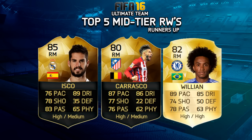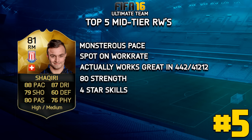Let's have a little chat about some runners-up. So we have Willian, Carrasco and Isco. Isco is great in a 4-1-2-1-2 — I know his strength isn't amazing, but he just seems to work really well there. Give it a try, 4-4-2 as well, very nicely fits him. Carrasco is so good at right wing, but I feel like everyone else in the countdown does just a little bit better than him.